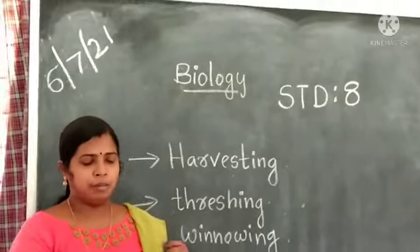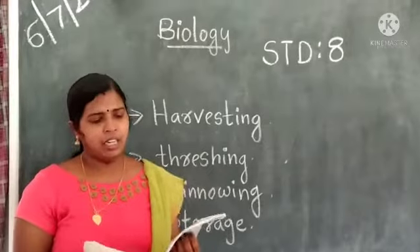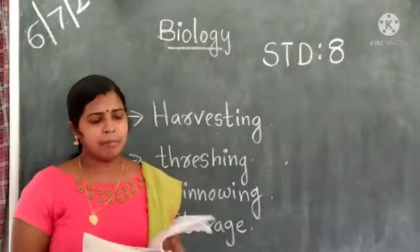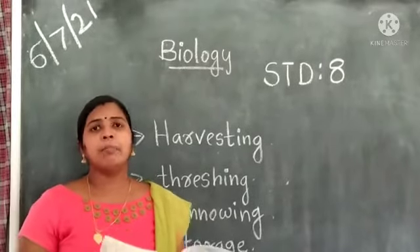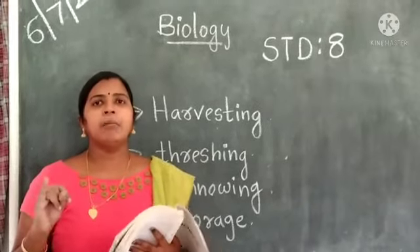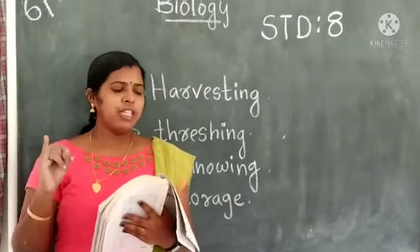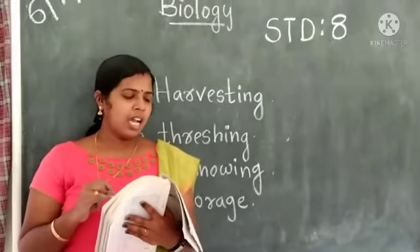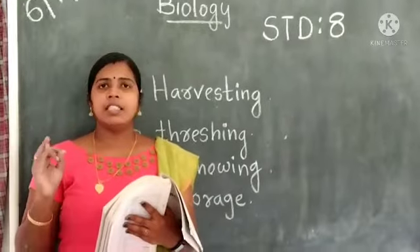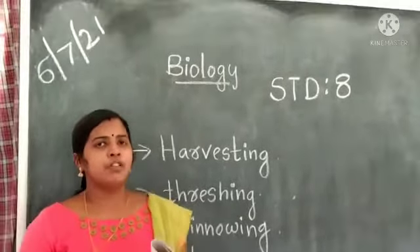We already studied about the steps in agricultural practices. The steps are: first, preparation of soil; second, sowing; third, adding manure and fertilizers; fourth, irrigation; fifth, protecting from weeds; sixth, harvesting; and seventh, storage.